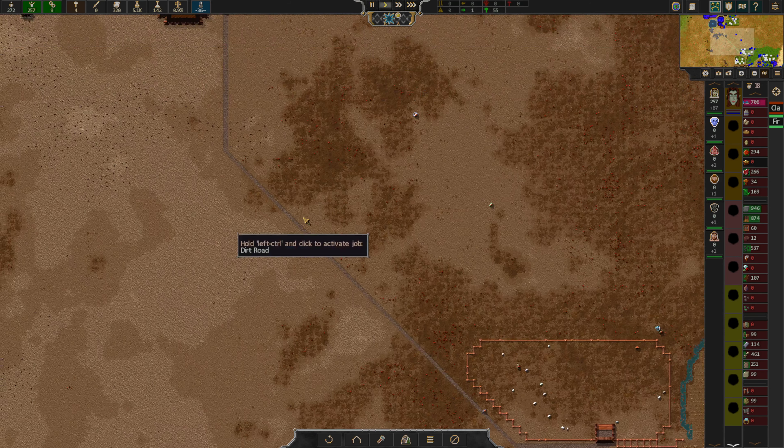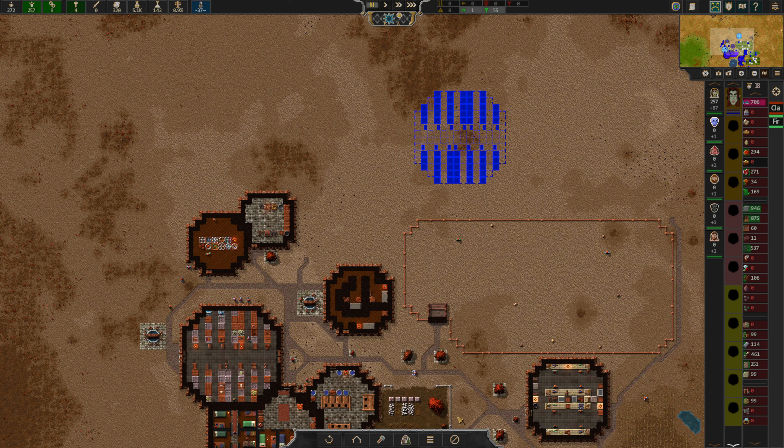We are going to be building some farms here and a giant granary in the middle. I wonder if we should just borrow — and when I say borrow I mean copy — this building here.